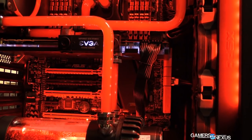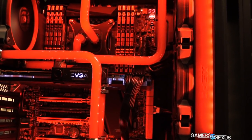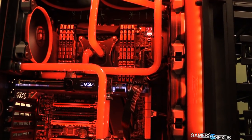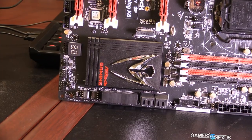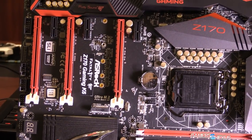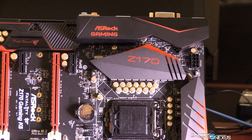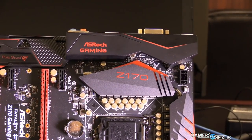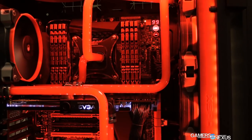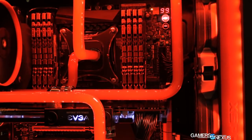The K6 has three PCIe x1 slots and three PCIe 3.0 slots: one hardwired for x16, and the other two at x8 and x4. SLI and Crossfire are both listed as supported on the K6, and it also has an Ultra M.2 slot running at 32 gigabits per second, consuming four PCIe 3.0 lanes, located below the first primary PCIe slot. The K6 is definitely a mid-range to upper mid-range board for Skylake.